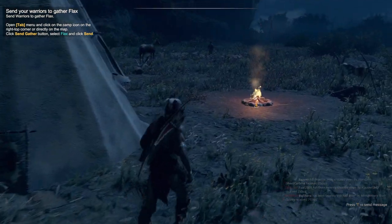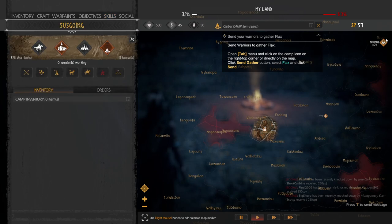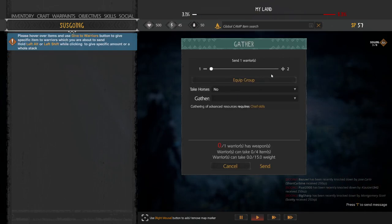Let's move to tribe management by clicking Tab. Eventually you're going to have lots of camps all over the map — one tribe. If you click on the camp, they'll list out so you can manage them. If I click on my camp, I can send my warriors to do different things. There are two main things you want to do early game: gathering resources and issuing orders.